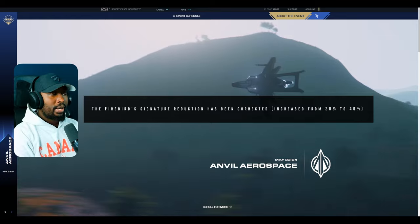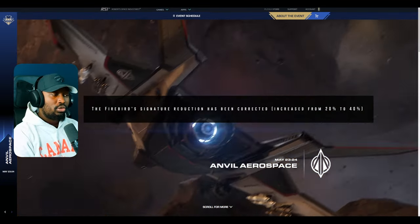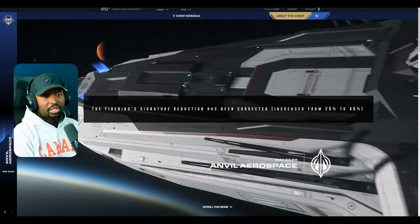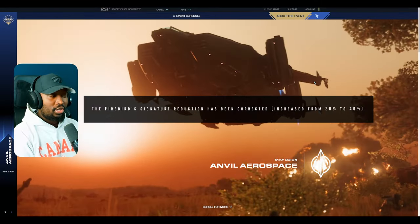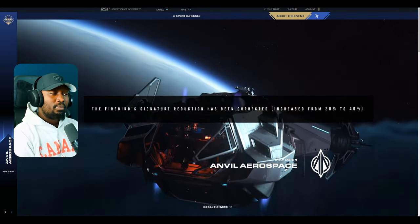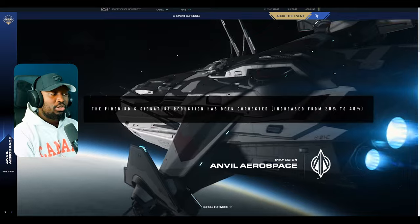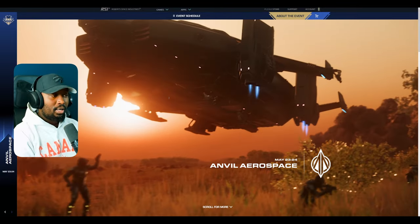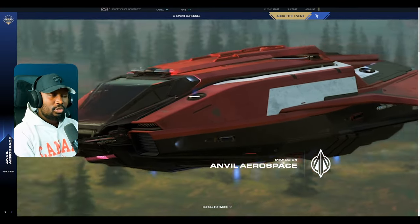They also say the Firebird signature reduction has been corrected and increased from 20% to 40%. That's pretty good — it is a stealth ship, so your target should not know that you're coming. That's the nature of the Firebird: it should be a last-minute surprise before you notice it's incoming, and that's its advantage as a missile boat.